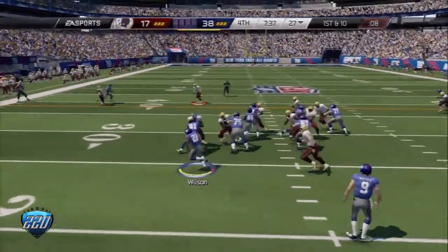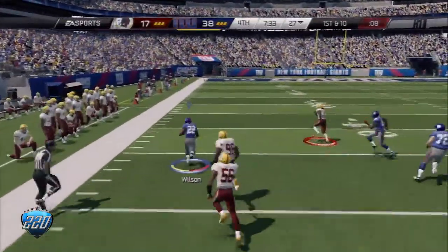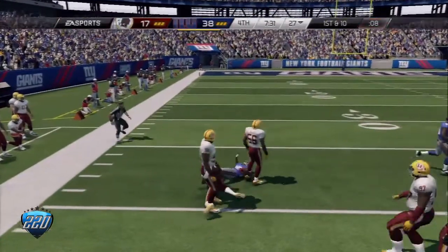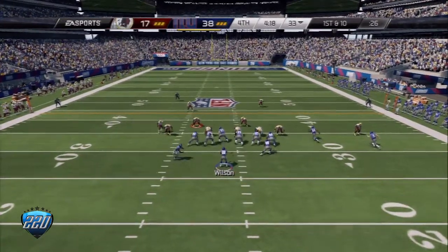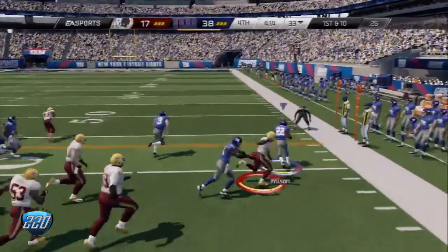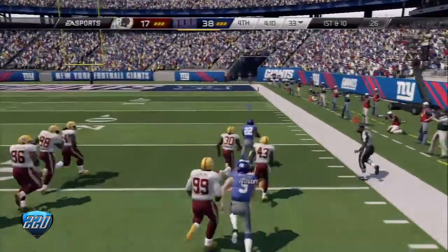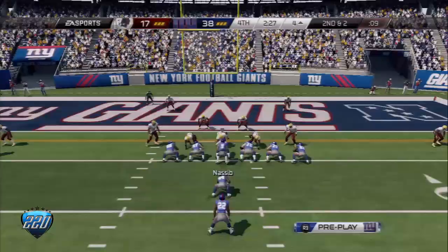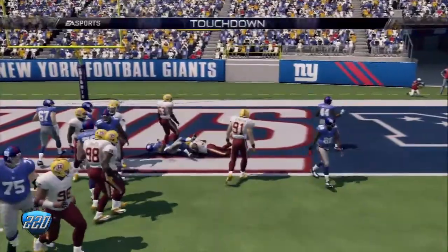They hand him the ball again — has some space to work with. David Wilson. Looks like they're going to run a little wildcat here. First and ten, now slashing to the right side, looking for room. David Wilson — they hand it off to him again. Runs it.